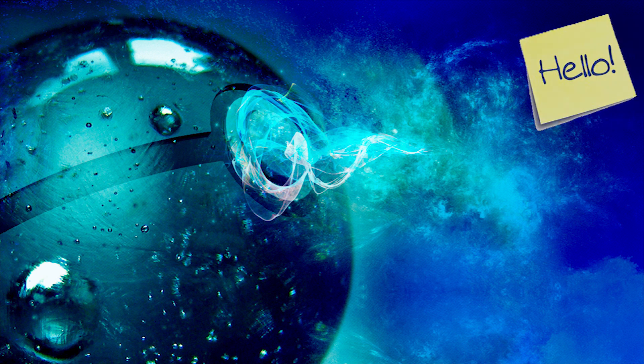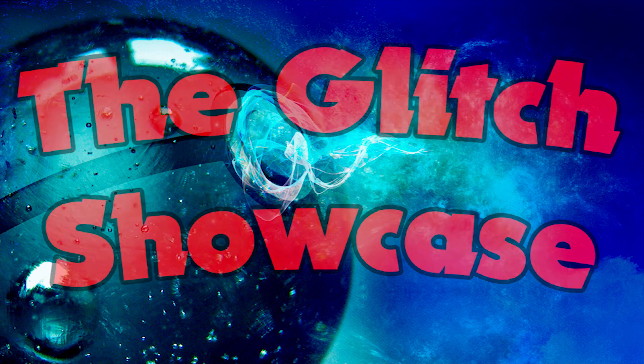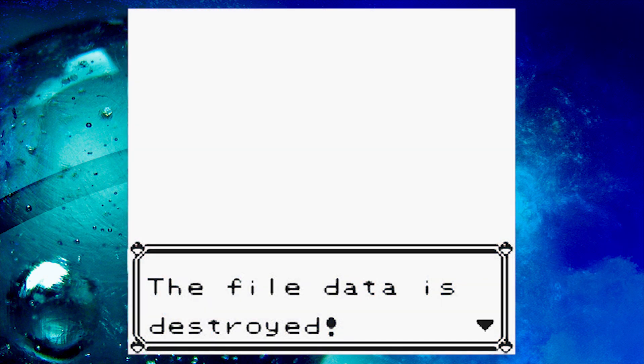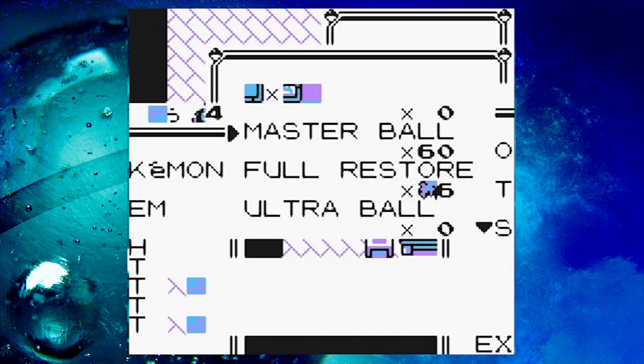Hello everybody, and welcome again to the Glitch Showcase! Last time I showed you a glitch that lets you break your save file and complete Pokemon Yellow in less than a minute. This time we'll see something similar, but first let's travel to Japan and take our copy of Pokemon Green.